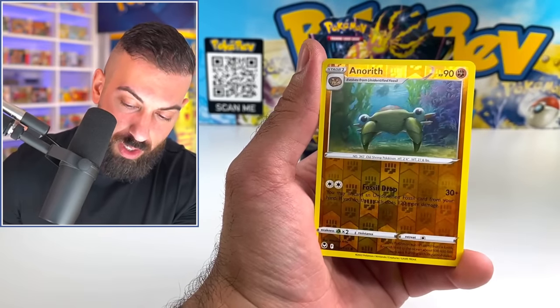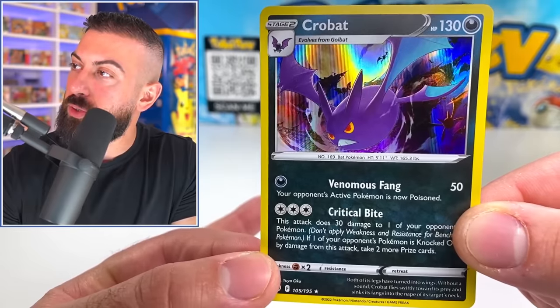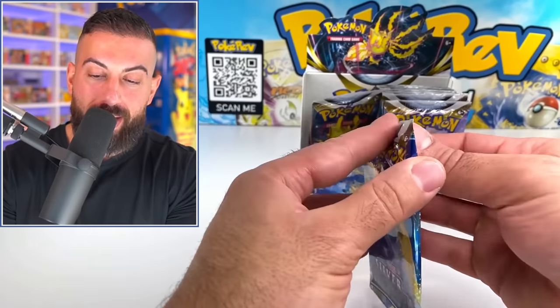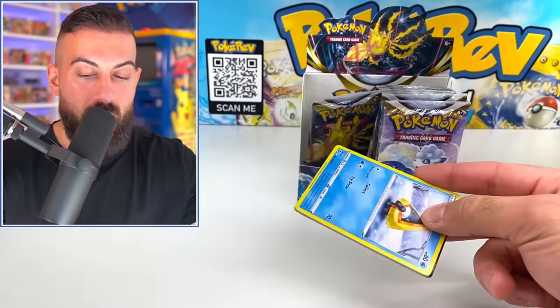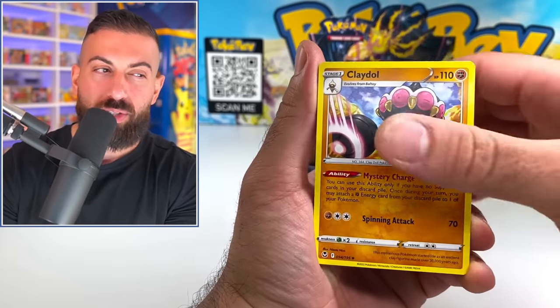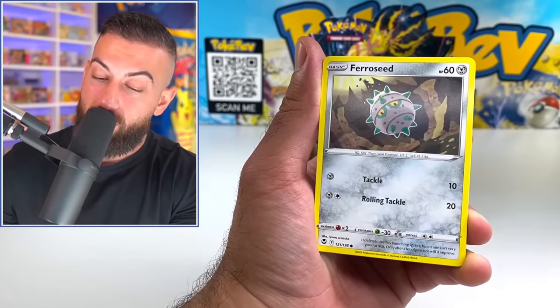We got a Crobat holo. Look at the moon in the background and all those other Crobats — Venomous Fang and Critical Bite. Two more booster packs. Now, I would say the standout card in this set — probably, most likely, almost 100% certainly the most valuable card in this set — is going to be the Lugia Alternate Artwork. Just absolutely amazing. I mean, I don't know how you can beat that card.